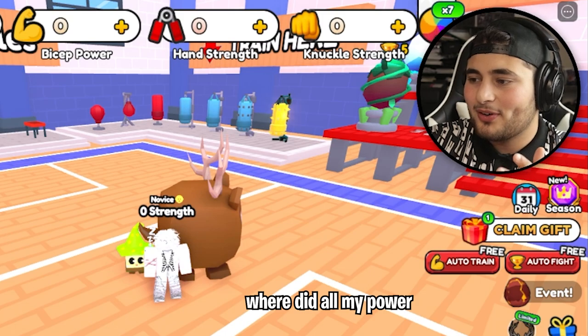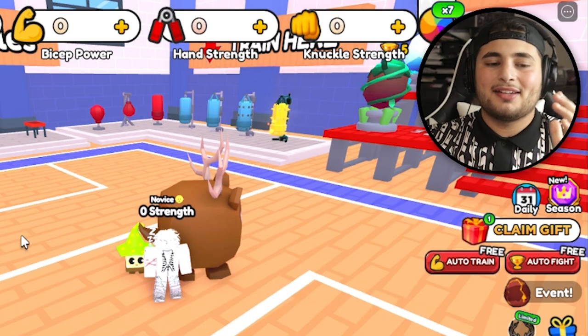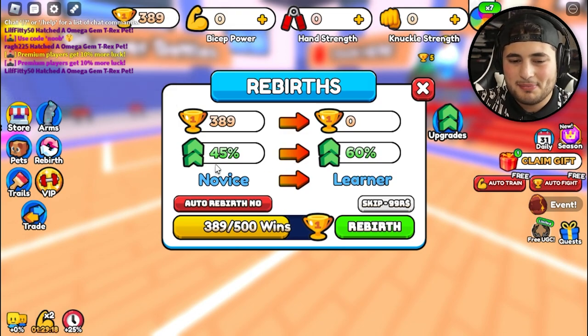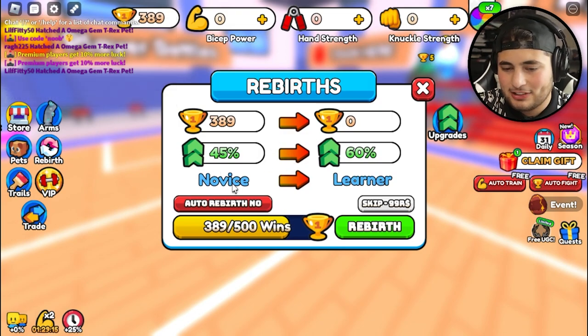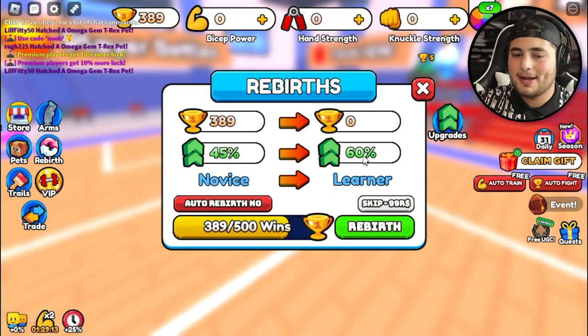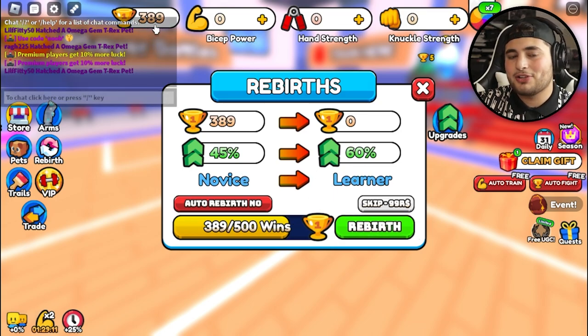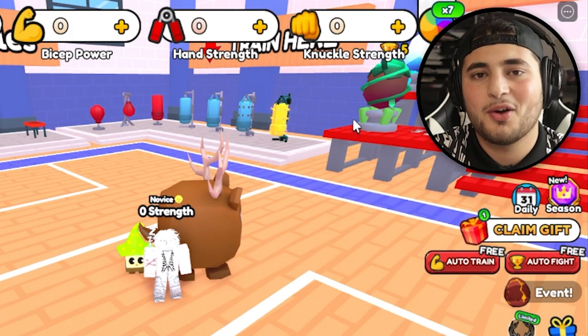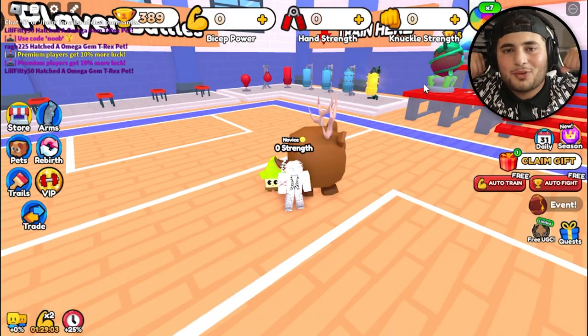You're probably wondering where all my power, hand strength and knuckle strength went. I accidentally clicked on rebirth — I didn't even know what it was. It made the screen thing go up and changed my title, but it took away a lot of my trophies and all my strength. So the grind is back. I'll see you in a few seconds once I get my power back to where it should be.